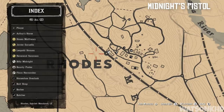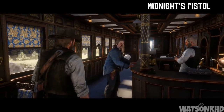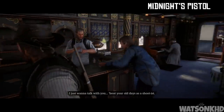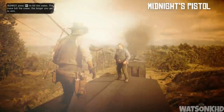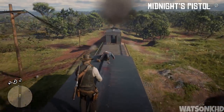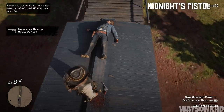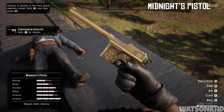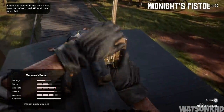Next up you want to head west of St Denis to the town of Rhodes. There will be a train station here where we can search for Billy Midnight, another gunslinger in our Strangers and Freaks mission list. Once asking around for him you will be told to jump on the train — find Billy Midnight at the bar, and when you bring up his old days he will start to run away. Simply chase him onto the roof, take care of him in a shootout, and you can pick up Midnight's pistol — a gold plated Mauser pistol with custom engravings, an absolutely beautiful gun.